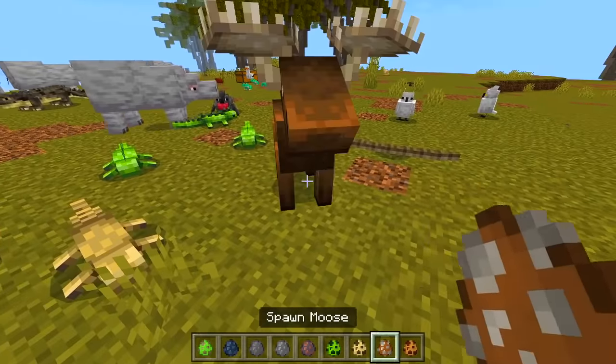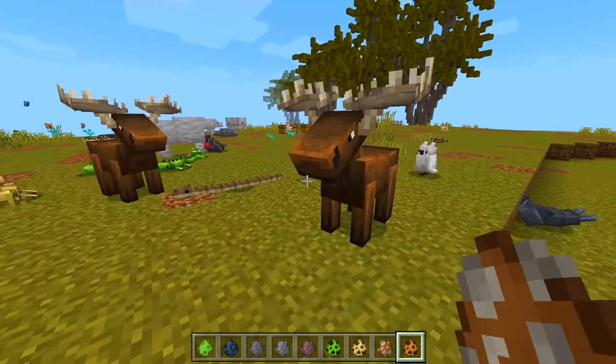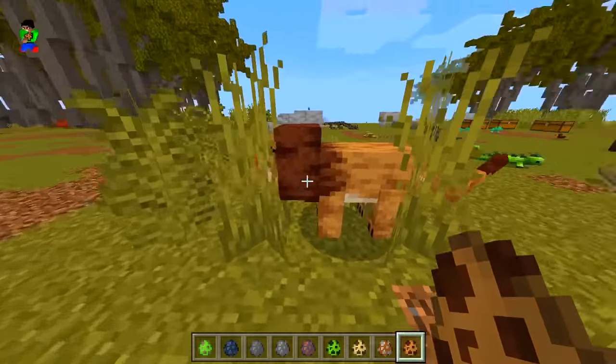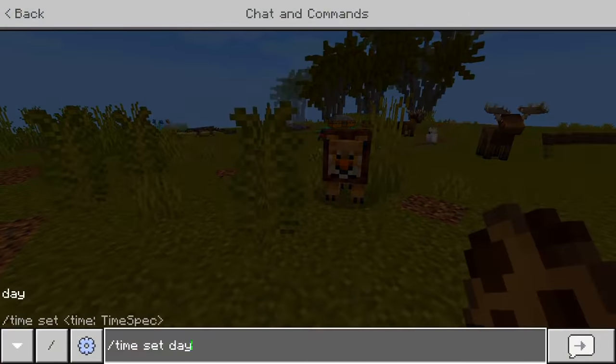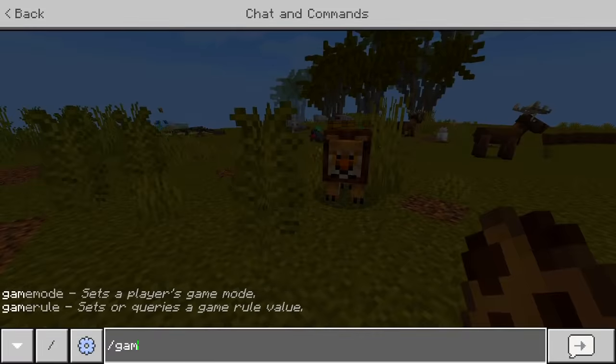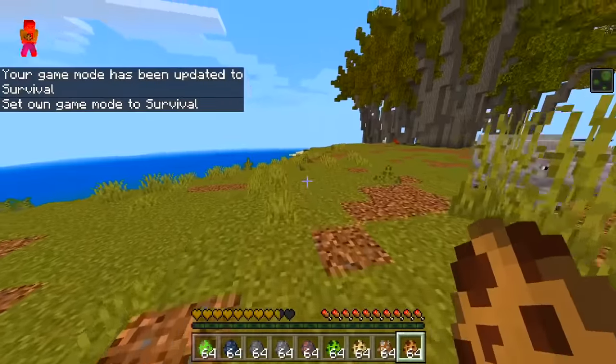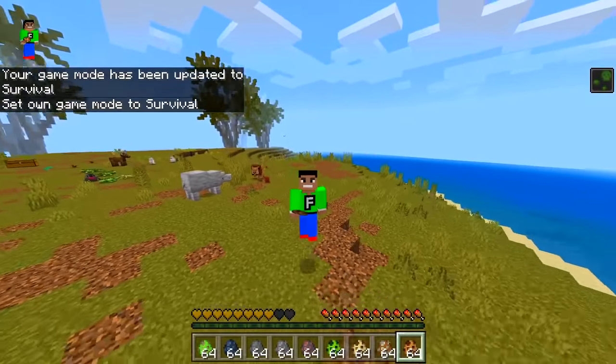We got a desert one. A moose, very cool. And we got a lion — you sound aggressive! You'll probably attack me in survival, and you know what, I want to try it. Let's switch to survival — come on, lion, come on!